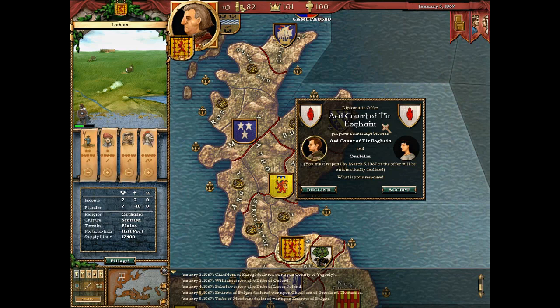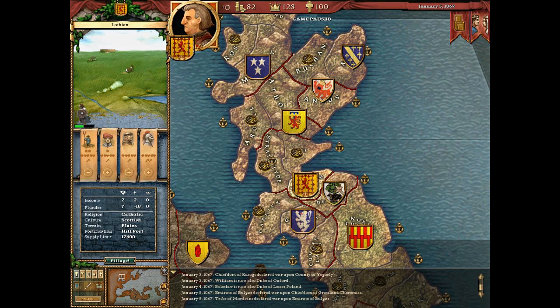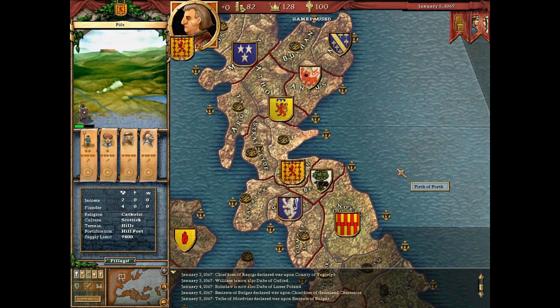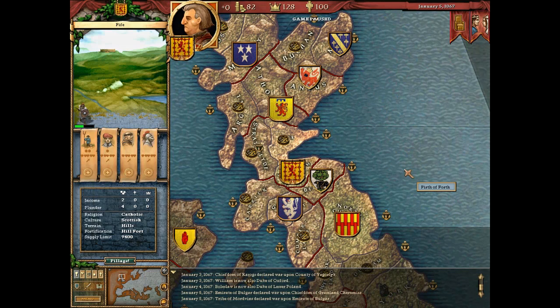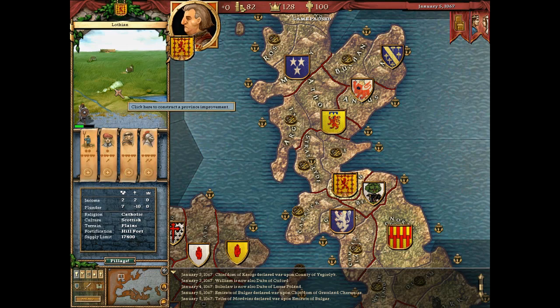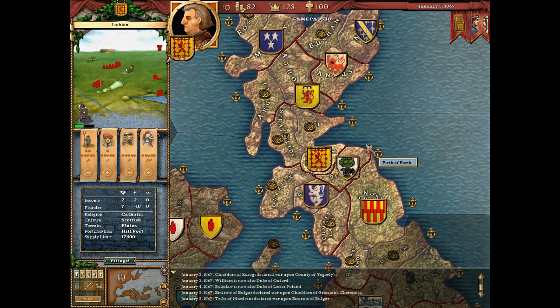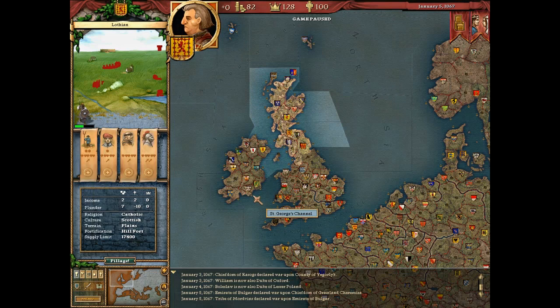The Duke of Wales wants to form an alliance, and there's a marriage offer - why not. So this is your holding; you build stuff in it and it's not subdivided. I remember reading the development diaries of CK2 trying to understand how provinces with multiple holdings would work - and as it turned out it worked really well. You can improve various things about your holding as technology increases, but technology spreading in this game was pretty weird.